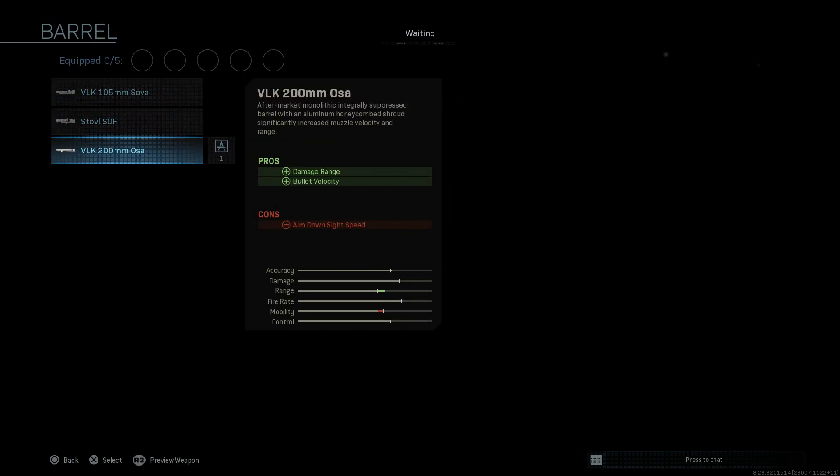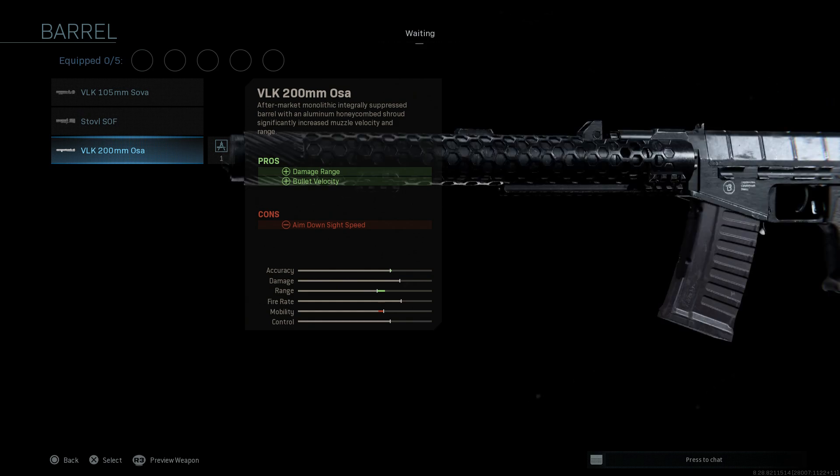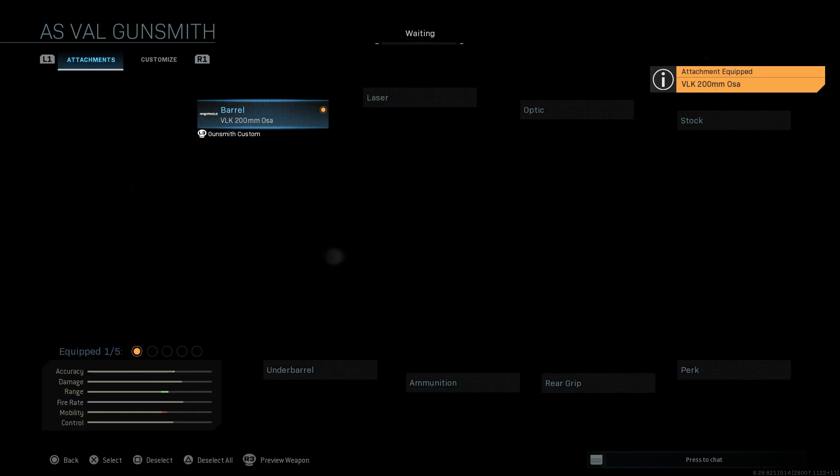For the barrel, we're going to want the VLK 200mm OSA barrel. This gives it a heavier monolithic integrated suppressed suppressor built into the weapon. The pros are going to be the damage at range as well as the bullet velocity, which is very helpful with this weapon since it is mainly a close quarters weapon. The cons are going to be the ADS speed.